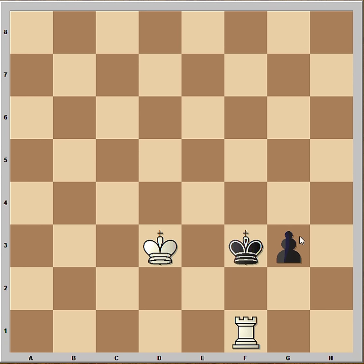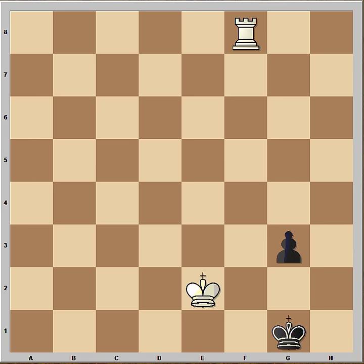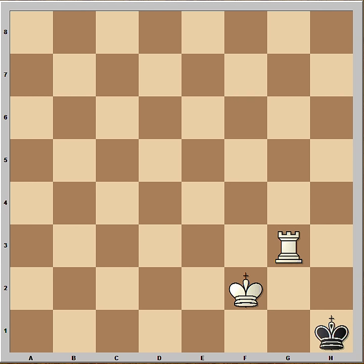Now black can play King to G4 or to G2. If King goes to G2, then Rook goes behind the pawn, because King is in front of the pawn. The game will continue: King to G1, King to E2, G2, Rook to G8, King to H1, King to F2. And as you can see, this is now easily winning for white.